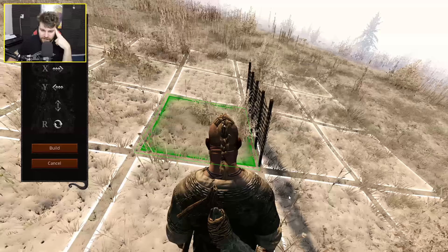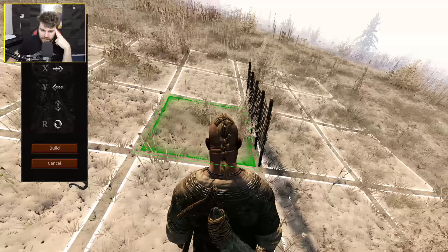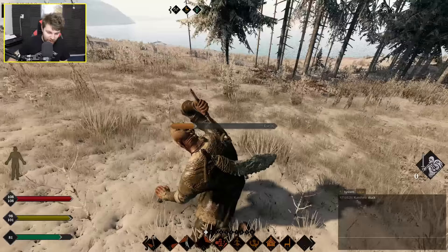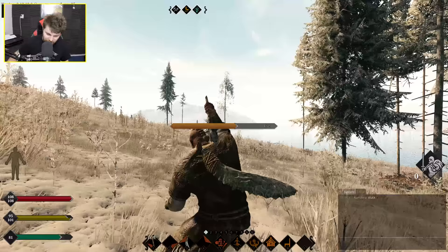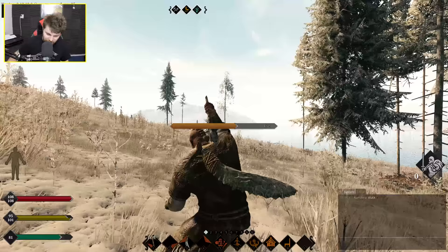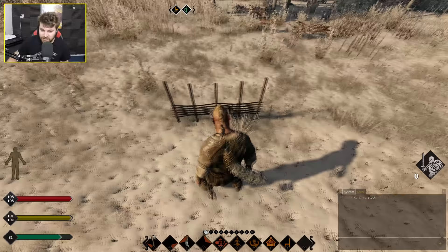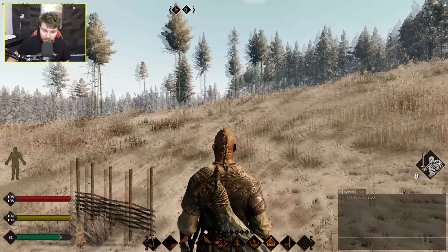My goal is to just build something — we're going to build a wattle fence. Simple construction, fences, wattle fence — let's go. We are actually building something — we are doing something in this game! There we go, you hammer the air and now we have a fence. We worked so hard to make that bloody fence. Isn't it glorious? What a fence. I just can't play anymore — it's so boring.